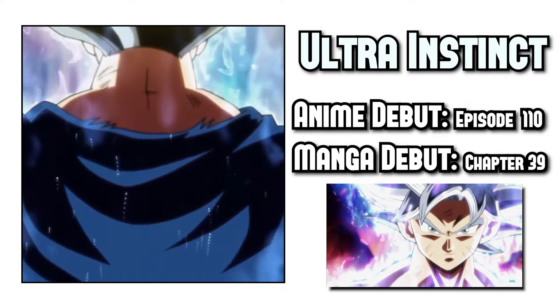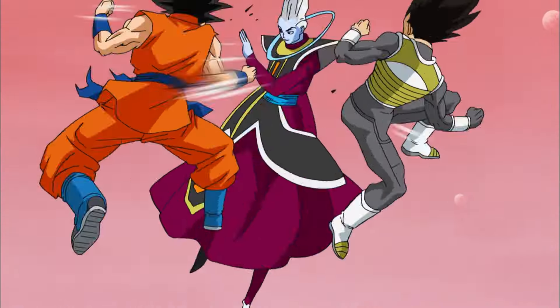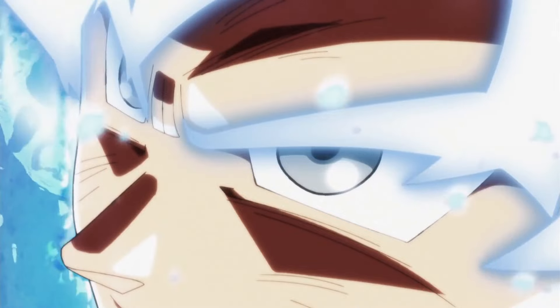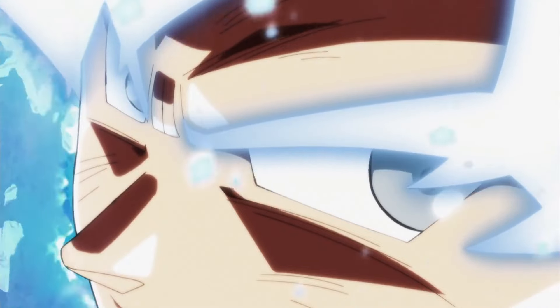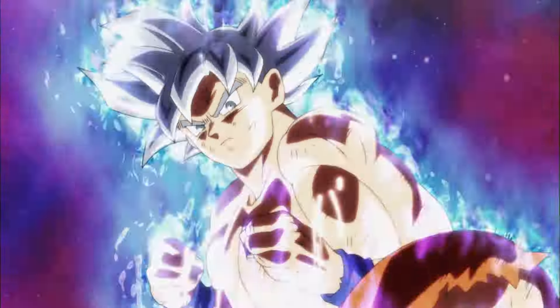Ultra Instinct — and guess what? It's a form for Goku. I don't care what you say. Ultra Instinct itself is a technique, and when Whis and Beerus use it, nothing about them changes. But when Goku uses the technique, his eye color, hair, and aura are all drastically different. It's one of the best form ideas — it doesn't rely solely on power, but technique.